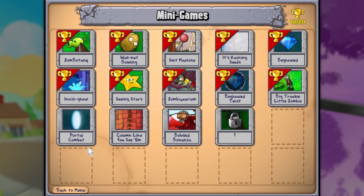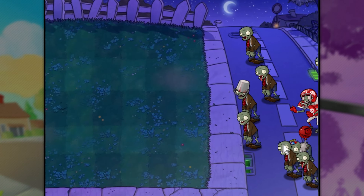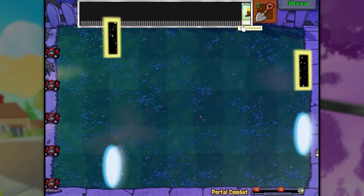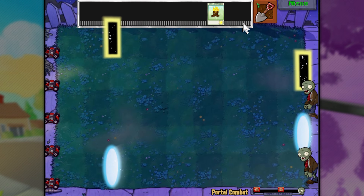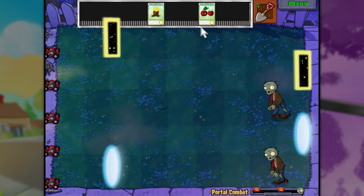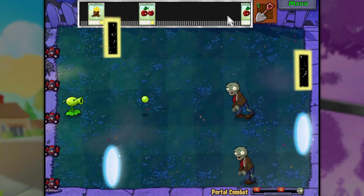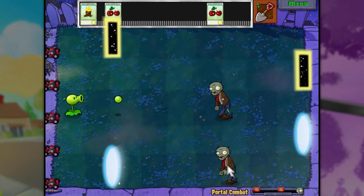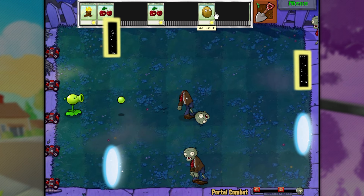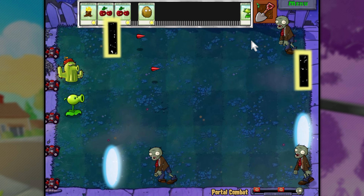We are moving on to Portal Combat. Is there gonna be some portals involved? Balloon zombies, and it's another conveyor one. Now this is interesting. Our first thing is a torchwood — cherry bomb. So is he gonna go through the portal there as well? I guess probably, right? I'm gonna just wait and see — I feel like this is also going to affect zombies, that would make the most sense. Yeah, he can shoot through there and it gets up to that guy.